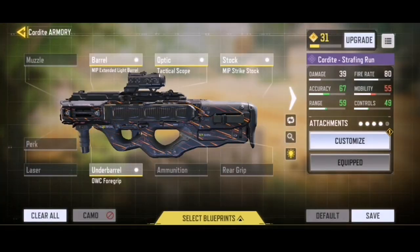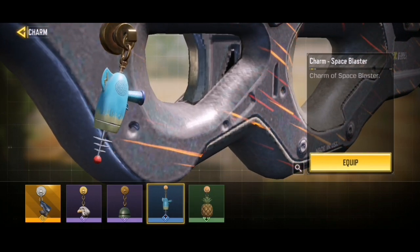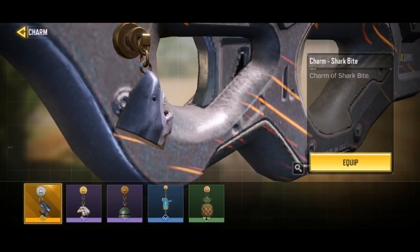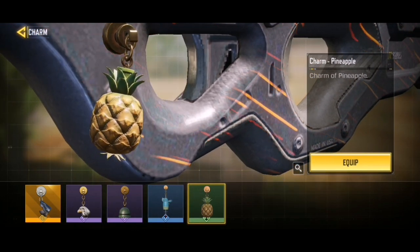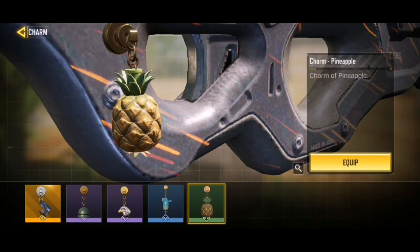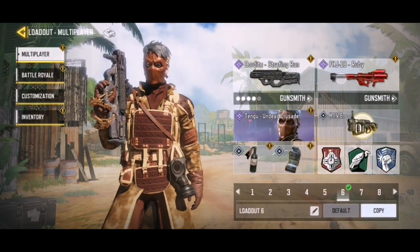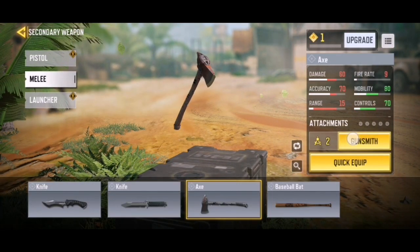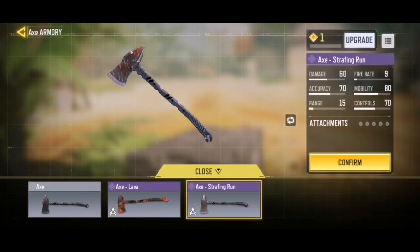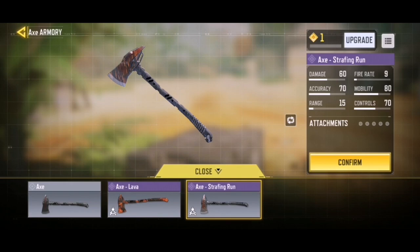We got a new spray called Butchered — not bad, even though I don't really care too much about sprays. We also got a brand new charm, the Eagle Eye. I'm wondering about charm rarity — we've got a green, a blue, a purple, and a legendary, but none of them really look more impressive than the others, which is strange. Overall the Eagle Eye is pretty dope. We also got the new axe skin, the Strafing Run. It's basically a normal axe with an animated blade — you can't compare it to the top epics in quality, but it's still pretty cool.